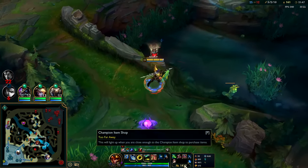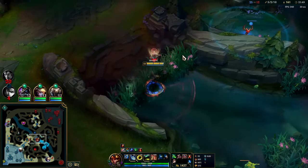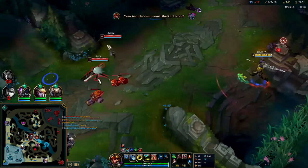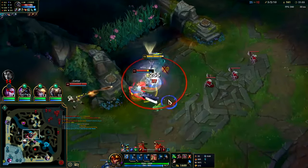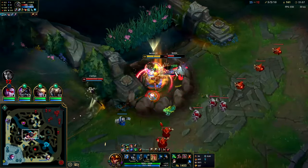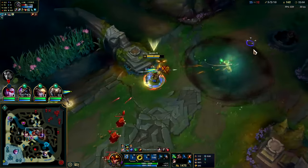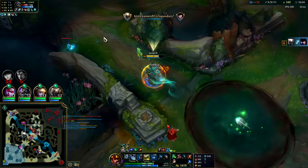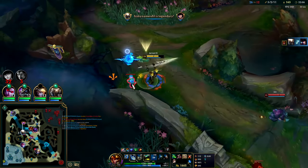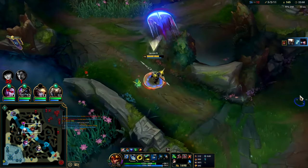Gotta lay this Herald before it's too late. Use our free oracle. We can get on the center with an EQ to get to her — slow, all-in — as the snare is about to go off, auto, Gore Drinker, EQ. Can't quite reach her with my slow very well. At least Caitlin died — I got an assist, I'm happy with that.